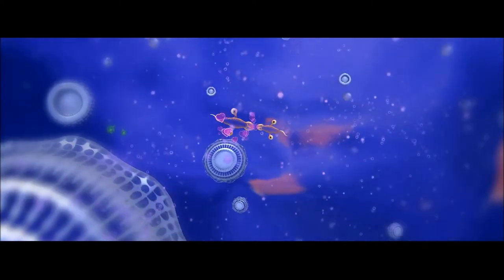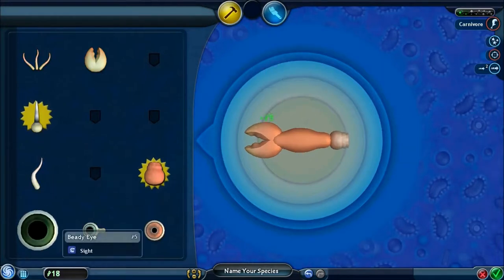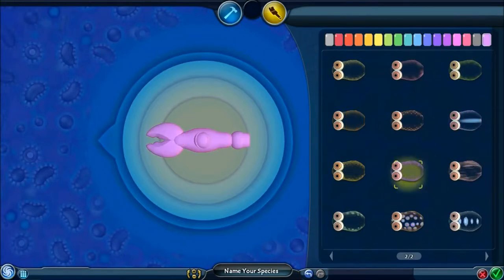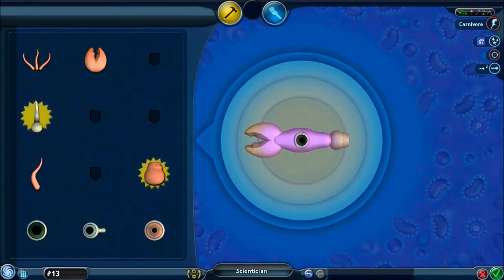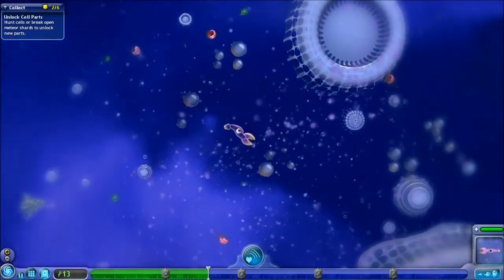Mating time. Here we begin our first little bit of customization. Drop the flagella, put on the jet. Let me increase my mouth size and put on the beady eye — a little bit more convenient. For the color, I think I'm going to go with a purpley sort of thing. Let's name the species: it is Scientician. Me and my originality, right? Back to the grind — just another one of my cell stage playthroughs.